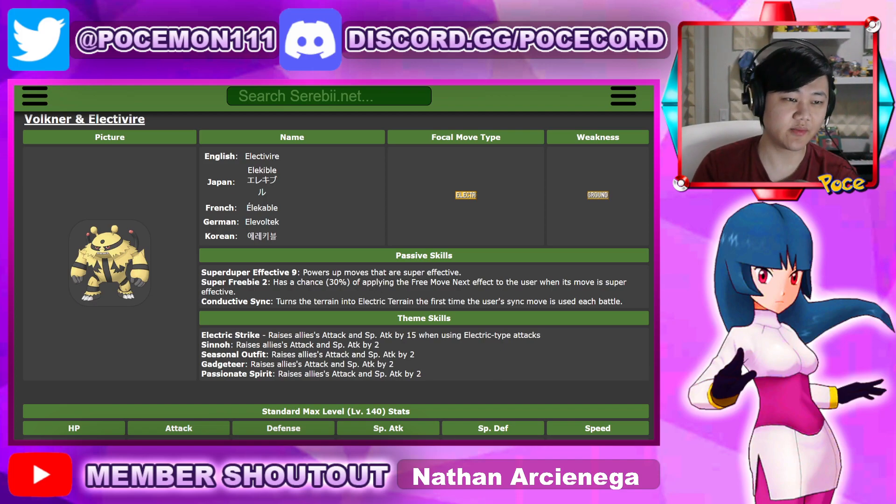Hey everyone, welcome back to another Poem Mouse video. So the last of the new units is Volkner and Electivire. Next video we'll go over some of the new Sync'd Expansion units, which are hopefully going to be good too.